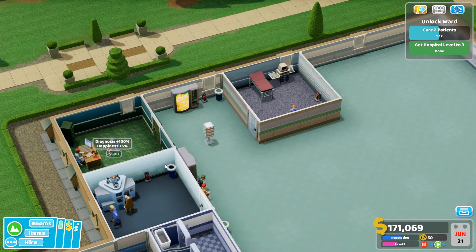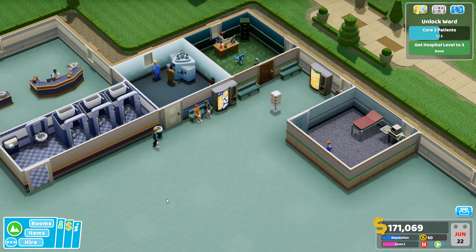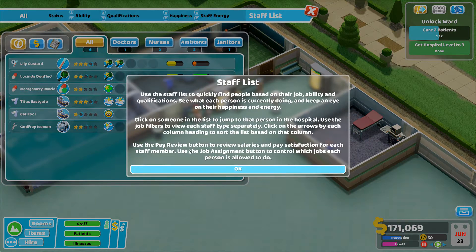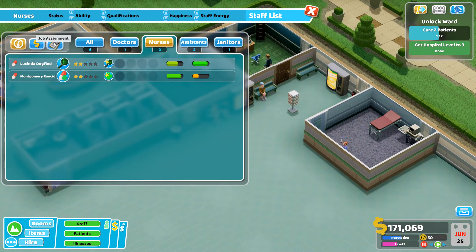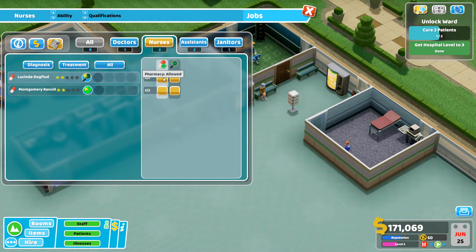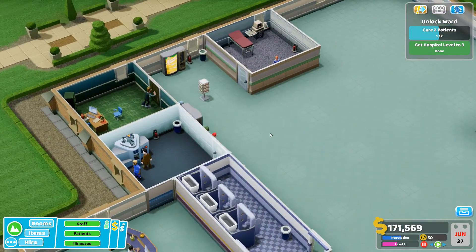At the moment all my staff can jump between rooms, but in the staff menu you can assign them to specific rooms. You can tell a nurse to only work in the pharmacy, for example. For now let's leave everyone going everywhere and keep it simple.